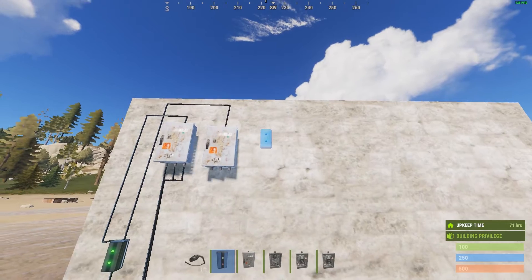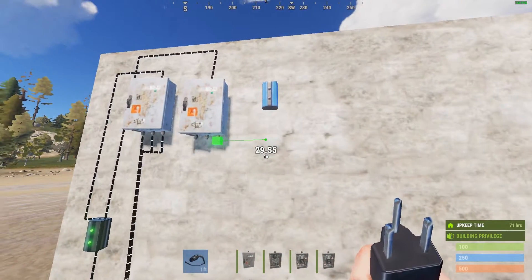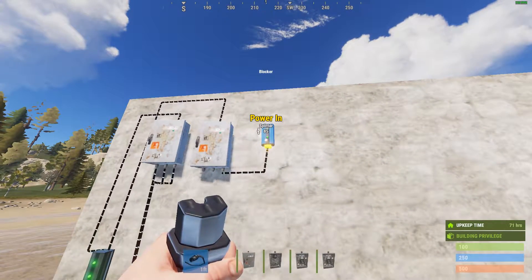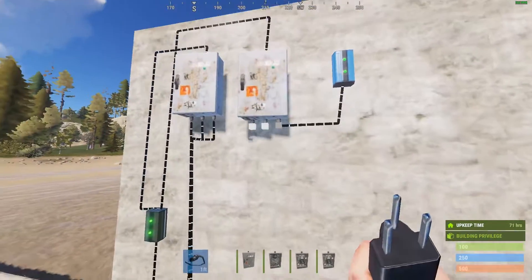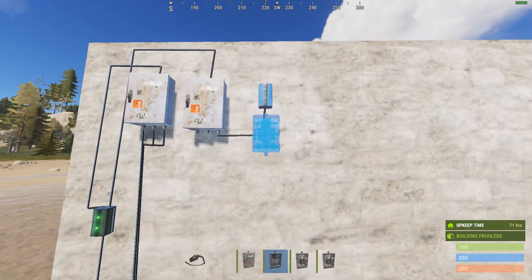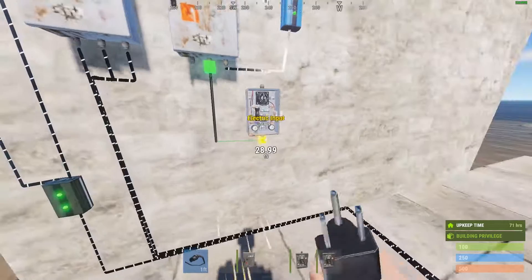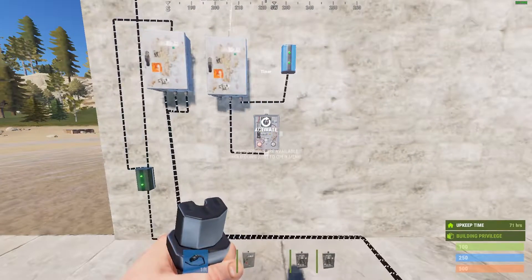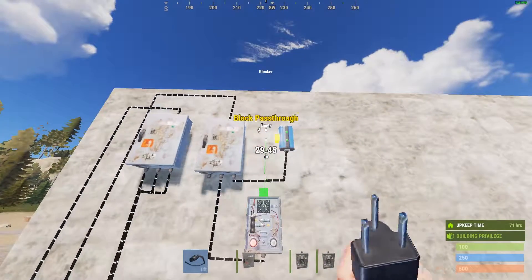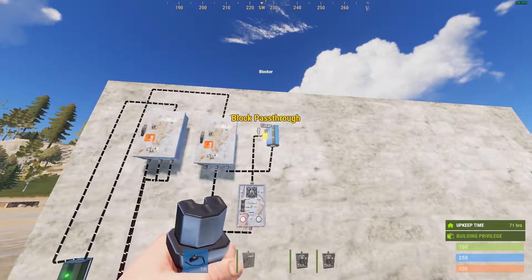First I'm going to place the blocker right here, and power out to the input of the blocker so our blocker has a little bit of power. The other output we're using from here is going to a timer — pop this here, done. Now our timer's got a little bit of power.